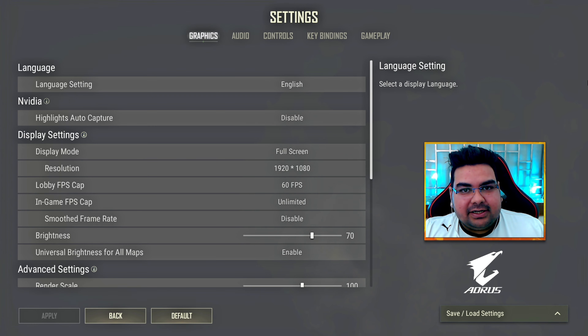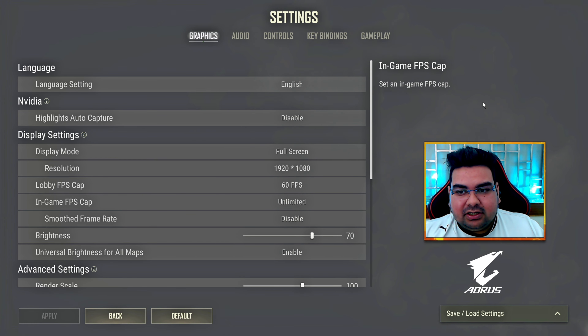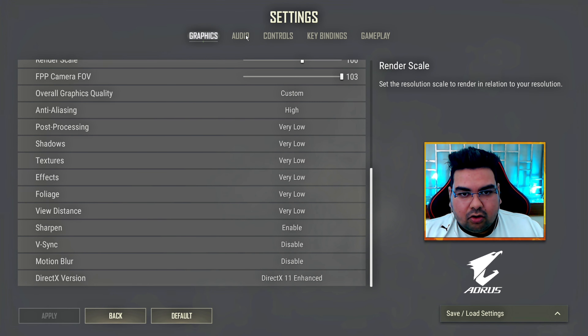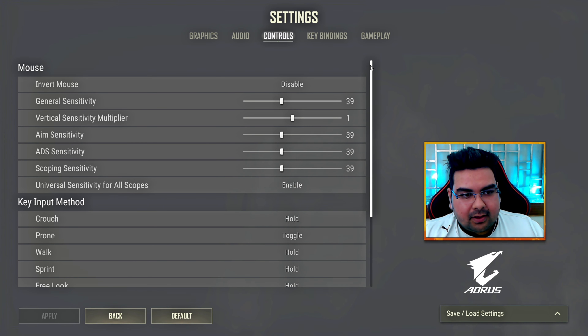One quick note before starting: my optimal settings will always give you an edge on your opponent in terms of recoil control, FPS, and reducing overall system latency. I have about 10,000 hours in this game and I want you to blindly copy each one of my settings by pausing the video. The next video will be one hour long explaining every single setting with an example, but this video is a quick one where you copy all my settings. We'll start with graphics, audio, and controls.